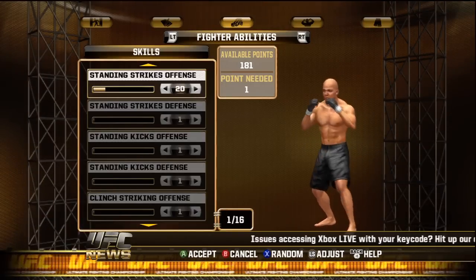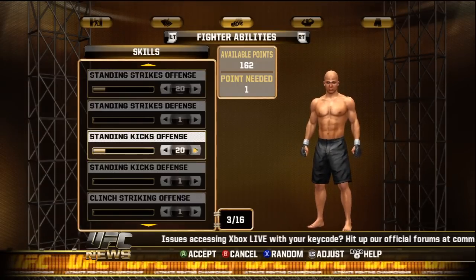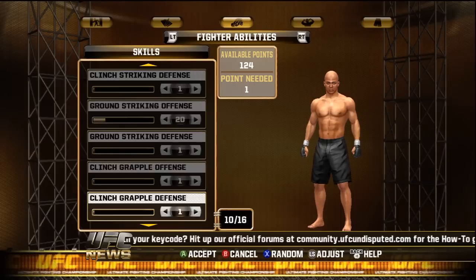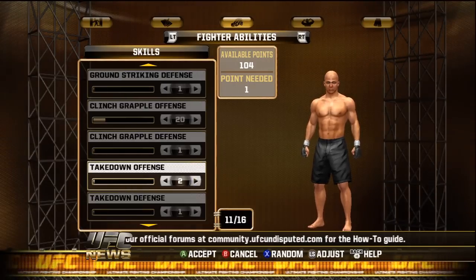It doesn't matter which two — I would go with speed and strength, that way you can knock out people faster. Then go ahead and go to your skills and move all your important skills up to 20, which is the max, and leave the other ones at 1. Make sure you use all your points.